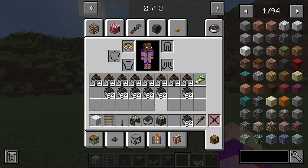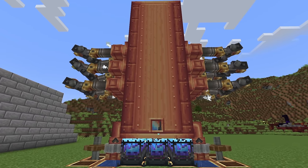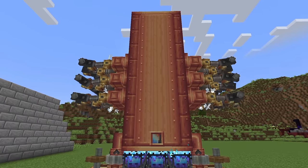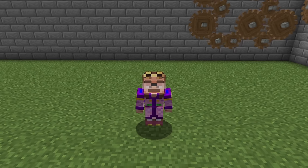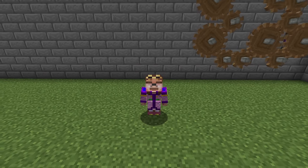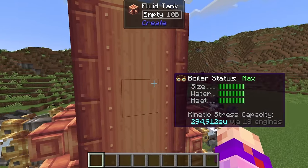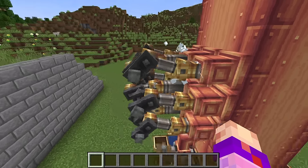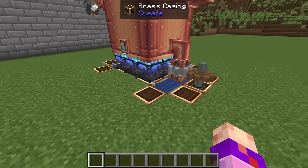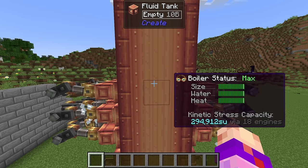Now for the last piece of the puzzle: the steam engine. These copper monoliths are a little more complicated than this video warrants - check out the linked video for an in-depth guide - but here's an overview. Steam engines are an agglomeration of different Create components: fluid tanks with steam engine blocks attached, going into shafts. They require water pumped in and powered blaze burners beneath them. This is the largest possible steam engine, producing nearly 300,000 stress units.